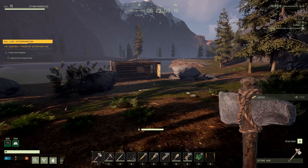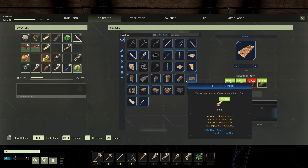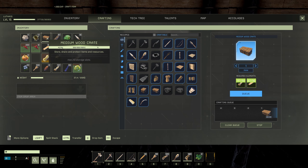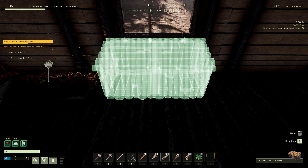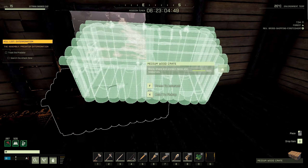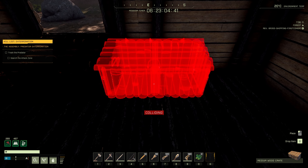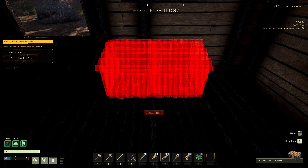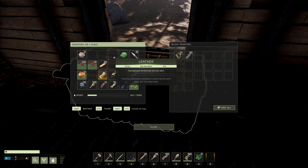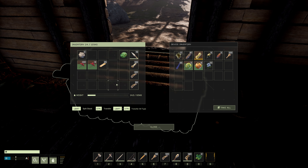Now I can put these chests here - I'm going to make two of them for now. I'll deploy one here. I like realism, so it's not realistic to be able to get that chest out of there - and as you guys know, I like realism.